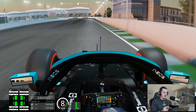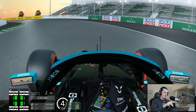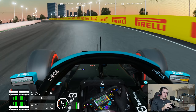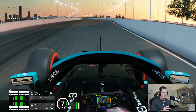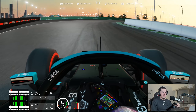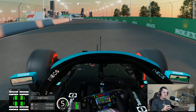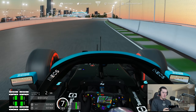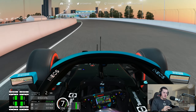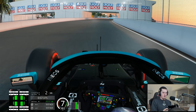As we then head into the stadium section. Nowhere near as much banking as real life or in the game, so we can't carry the same amount of speed. Through the short kind of curve straight and then into this little chicane, right-left. Bit tighter than it is in real life — you have to scrub off a bit more speed. Then flat out for another 10 seconds as we approach the hotel. This is not a DRS zone. Currently on a set of C3 tyres, so we can go a compound softer.